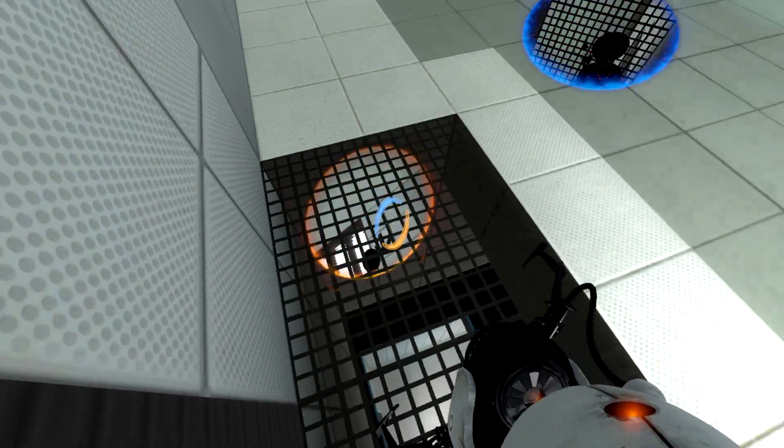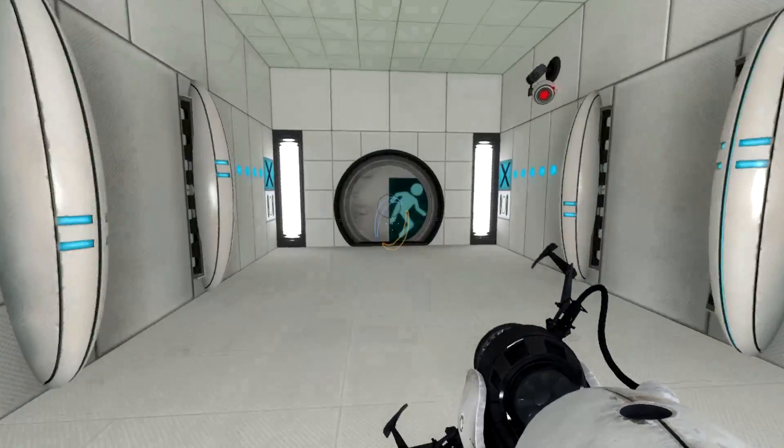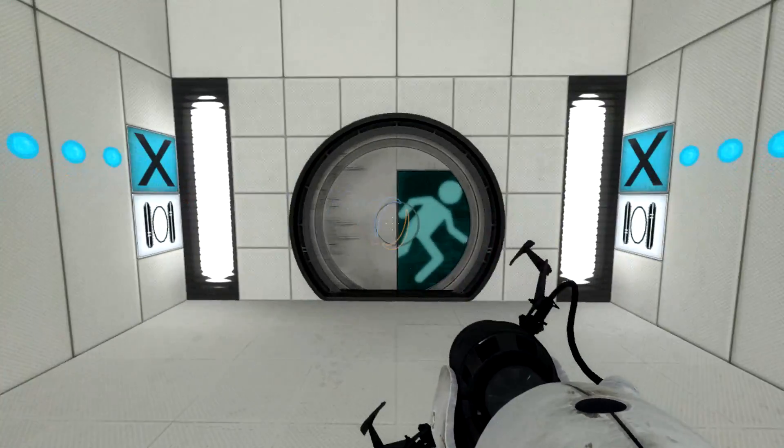Wait. I guess there's a discouragement fizzler. Oh, there totally is. They're training me. I see. Like a dog in a kennel. That's me. Kennel dog. It's like a dog kennel.